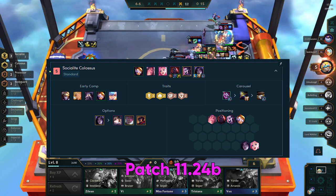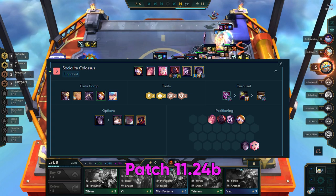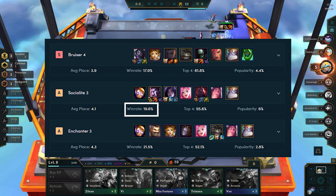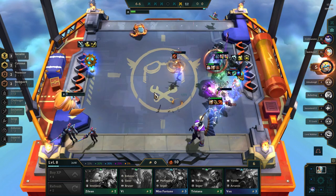Also in this build, we see a resurgence in AD Galio, which was nerfed in patch 1124 but is starting to make a comeback. According to TF Tactics meta report, this build has the second highest win rate in Diamond and above, with 19.6%, making it a very promising build to add to your repertoire.